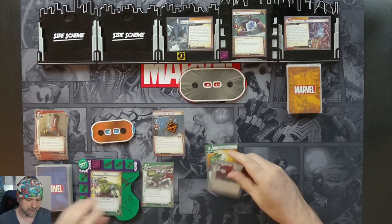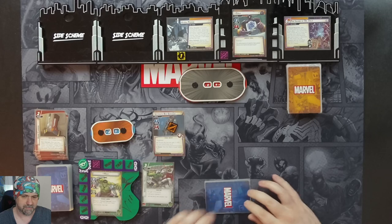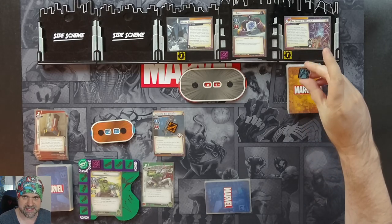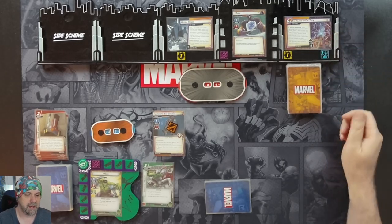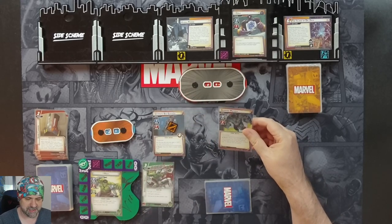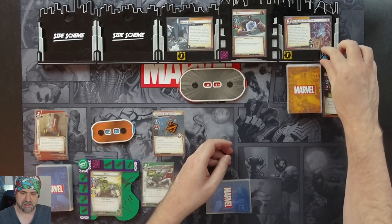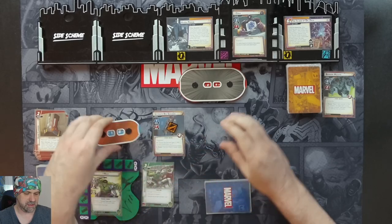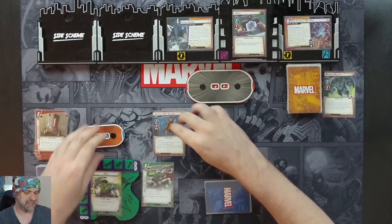Four cards: a thunderclap, plan B, power of aggression, and a skilled strike. We get one threat on the main scheme. We then get a test counter. Zola's going to attack. So one plus — place one test counter on the main scheme. For each test counter on the main scheme, Zola gets plus one scheme and plus one attack for this activation. So this goes up to two, meaning Zola's going to hit us for three. Taking us down to 18. We retaliate on him for one. Then the Bio Servant's going to attack us for one. We retaliate on him and knock his tough off.